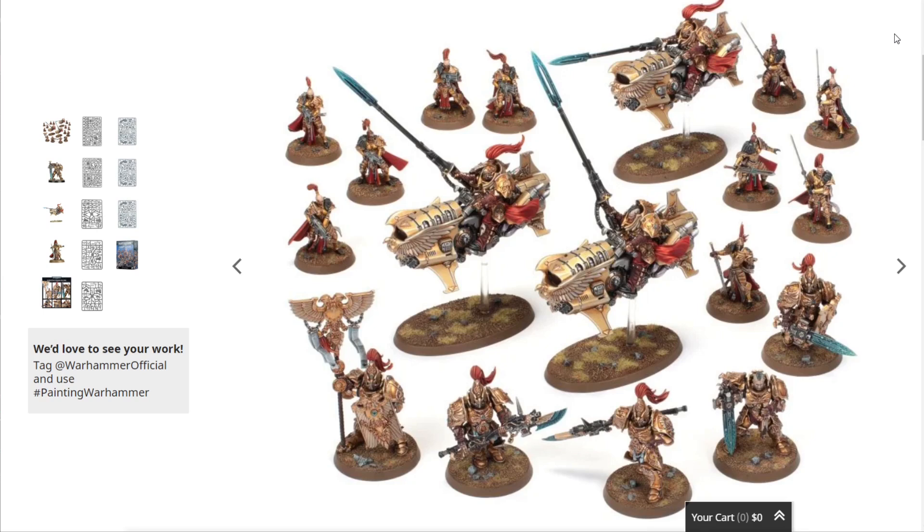There are a lot of different options with the Combat Patrol — you can build extra Shield Captains or Vexillas, or take the Sisters with different options like flamers or swords. The Custodes have more options than any other box, and it comes in around 700 to 745 points.